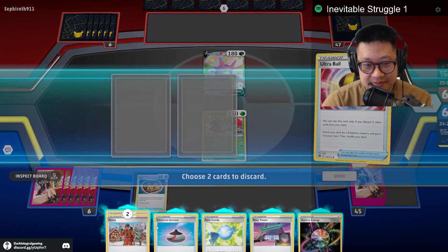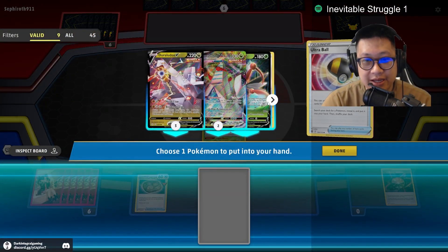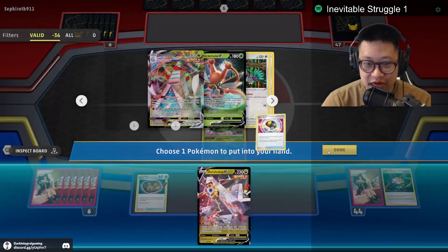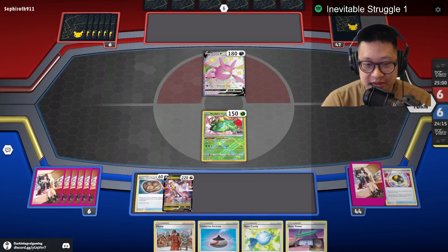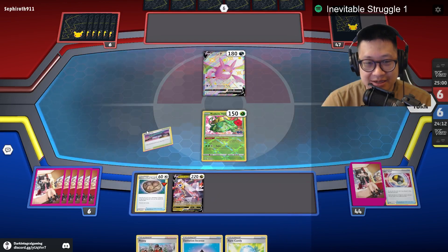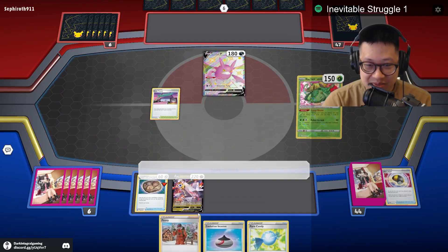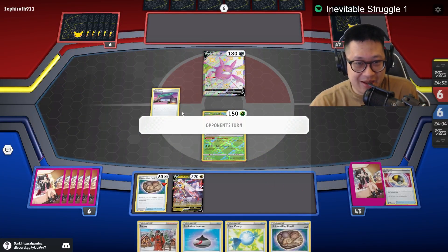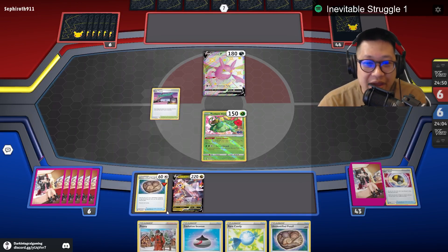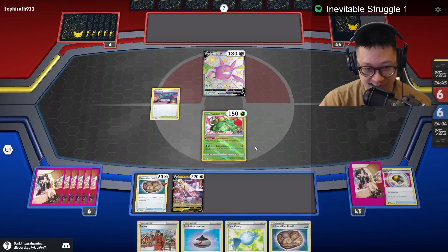We're gonna throw this out and get going. Let me get you out because I can evolve you and throw energies on you in the future. We're gonna throw this here — Peony doesn't have anything that can grab energies, I just found that out. I get one extra card pull because Venusaur is out on field. Peony as my draw is kind of weak, but we have something to play around it. We have Rose Stadium and Cricketmaster in the deck — that's how our Peony engine works.